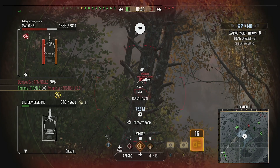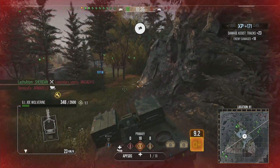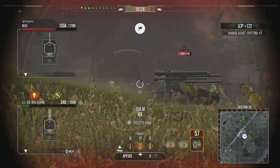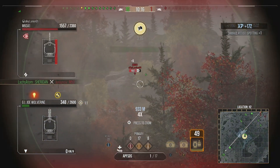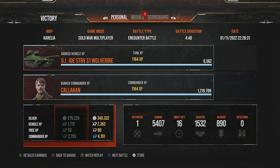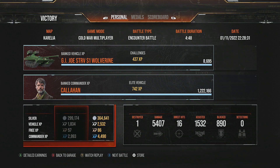Coming up against this Magash who's out in the open - because of the reload and the damage you can deal it's pretty nice. We tried to swap to missiles but unfortunately the Magash gets taken out before we can do that. It's just a case of finding extra damage somewhere. In this game we picked up 364,000 silver with a times two silver boost, so you can make a little bit of money, but you'd be better off playing other vehicles if silver is your goal.